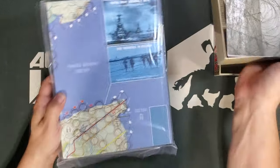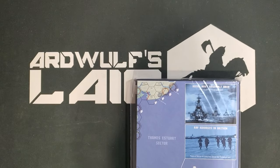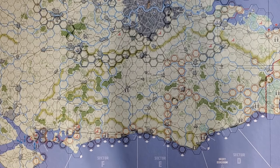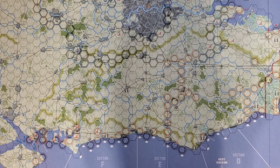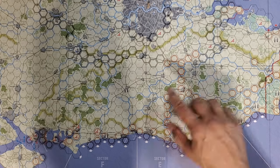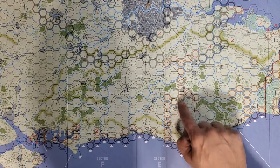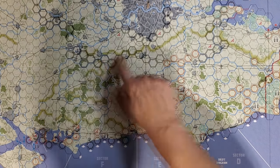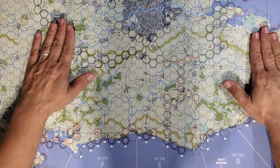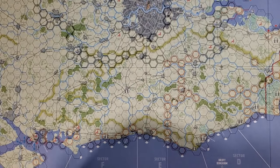The first thing we're going to observe is the mounted map. Here is the Sea Lion map, and it's quite nice in my opinion. Map graphics by Joe Youst, game design by Eric Harvey, production by Richard Aguirre, and it is a 2023 release. There's a fair amount of open terrain, but there's also light versus heavy woods, and there are bunker line hexes which are presumably fortified, and some unfortified bunker line hexes up here as the Germans presumably come in. It is a mounted map and it is pooching a little bit, but not too much — it will lay flat in the fullness of time.